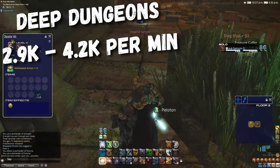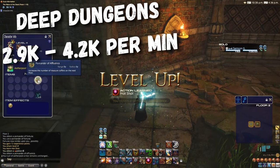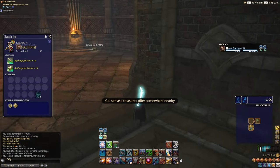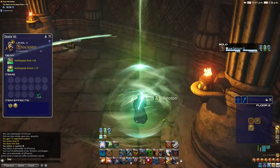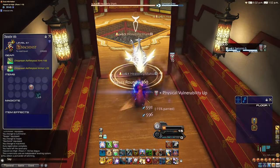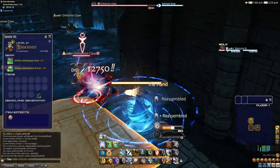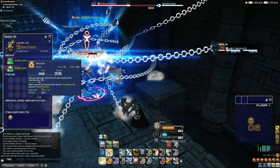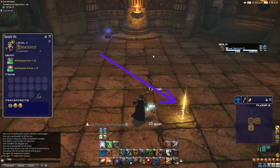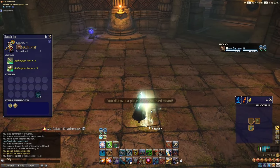Deep Dungeons: 2.9 to 4.2k per minute, or top end 252k per hour. Deep Dungeons offer a unique experience, seeing you progress through randomly generated areas with an effective breakpoint every 10 floors. Currently there are three in the game: Palace of the Dead, Heaven on High, and the latest Eureka Orthos. In each you get RNG rewards from various coloured sacks, earned by finding hidden treasure known as the Accursed Horde. In my experience you can expect 2 sacks per set of 10 floors on average, noting you need to finish the set of 10 floors to collect your loot.